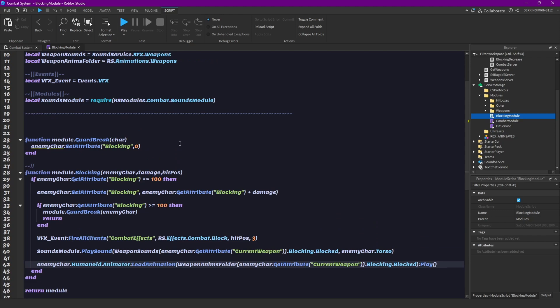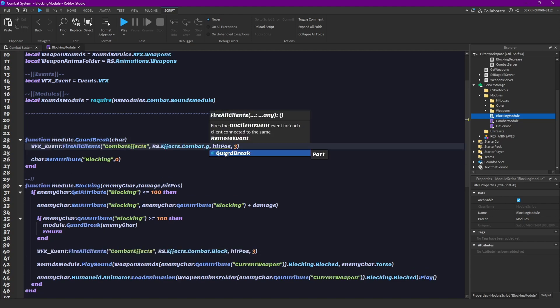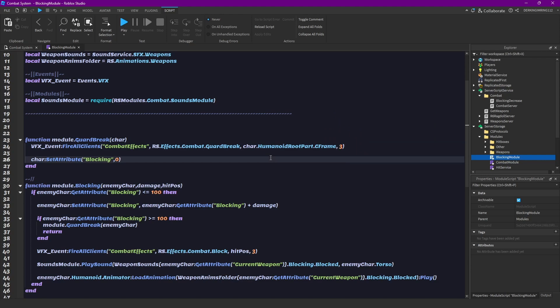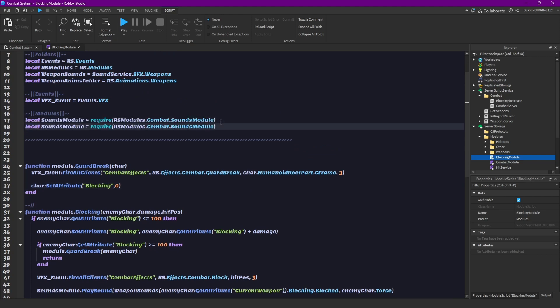Now we can make the guard break. First we can copy this and change it to our guard break effect if you have yours. Instead, I don't want this to be at an offset — I just want this to be at the character's HumanoidRootPart CFrame. Then I also want to stop all animations.